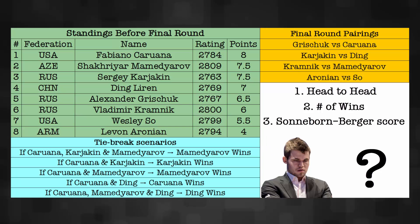Ding Liren still has a chance — he's the only one who has not suffered a loss in this tournament. It'll be interesting to see how it plays out in the final round. The final round pairings: Grischuk vs. Caruana, Karyakin vs. Ding, Kramnik vs. Mamedyarov, and a contest that really won't have any impact on the result — Aronian vs. So. Feel free as usual to leave any feedback on this video, put your prediction in before the 14th and final round, and maybe come back and brag when you are correct. Hope you got something out of it, and I will catch you in the next video. That's all for now, take care.